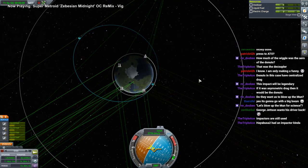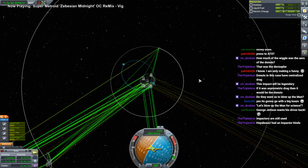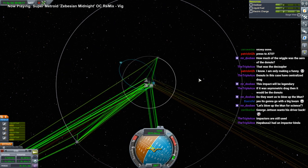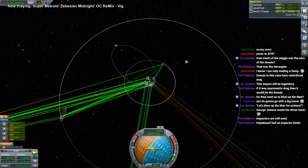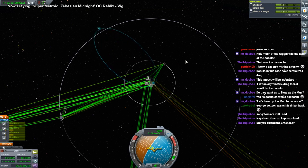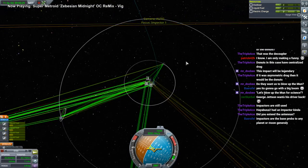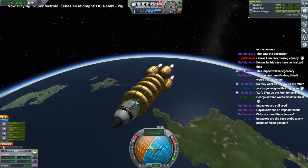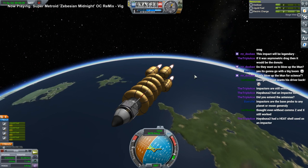I think these antennas are not good enough. We sent moon one recently. Hayabusa 2 was not really an impactor — it's much more finesse than that. I did extend the antenna, but I think combined they don't have enough range, because the big range is only when they're communicating with the ground.